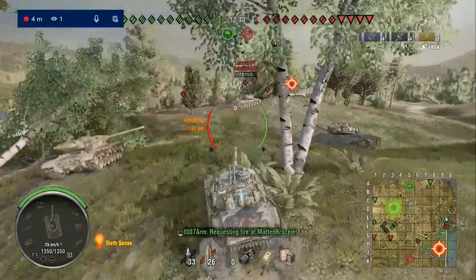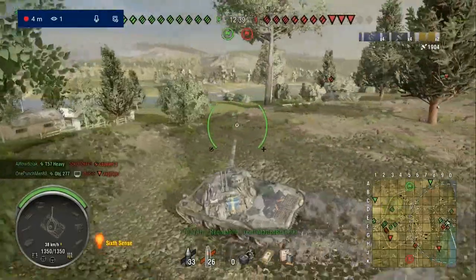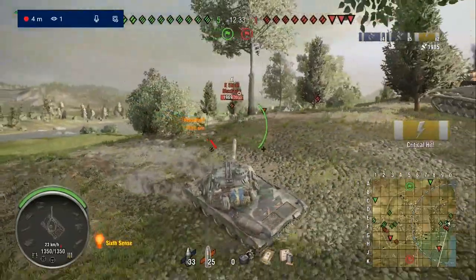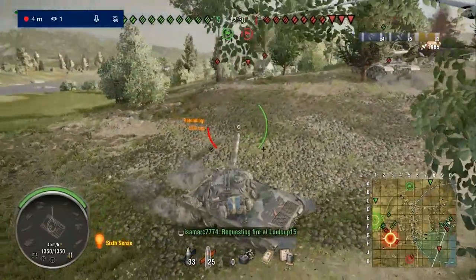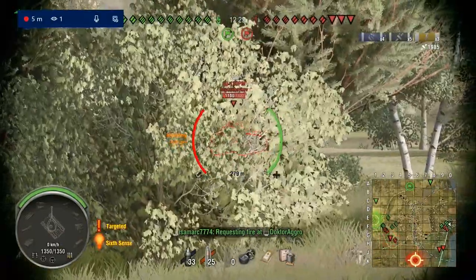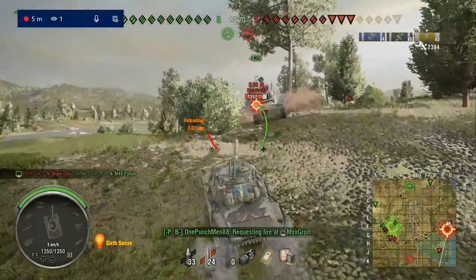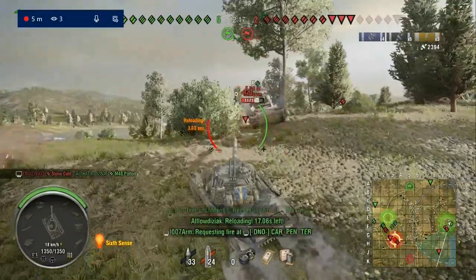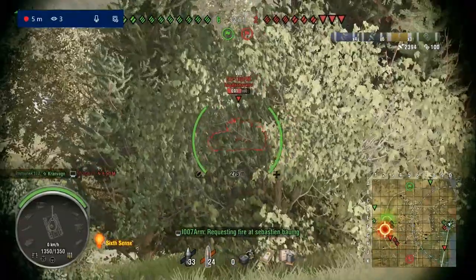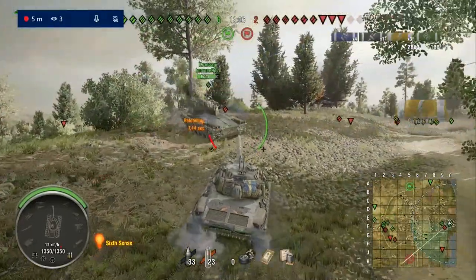We're just going to keep harassing because he's harassing our flank, but he gets shut down by the T7 heavy. So we're going for this E-50M now — we can pen him in the lower plate, but I only get 81 damage, hitting the tracks. The lower plate of an E-50M is a bit of a stretch with HESH. We then choose to shoot the SU-130PM because it was a guaranteed pen, and the E-50M gets shut down. We get that aimed shot straight in for 469 damage.